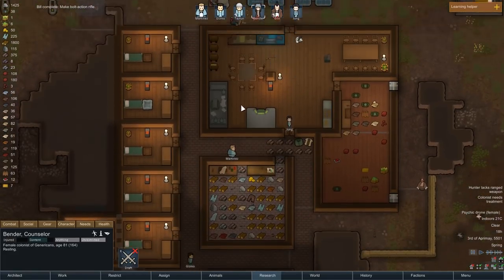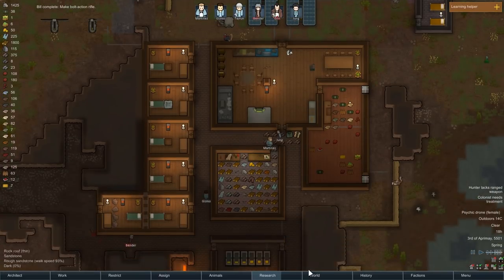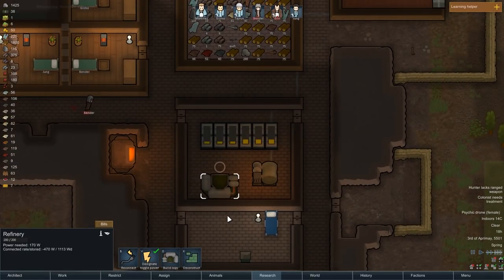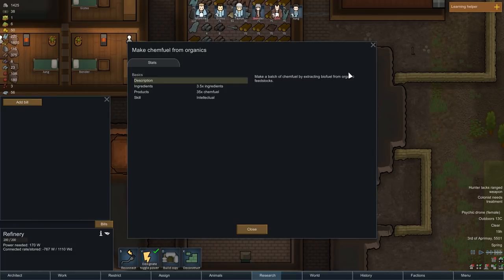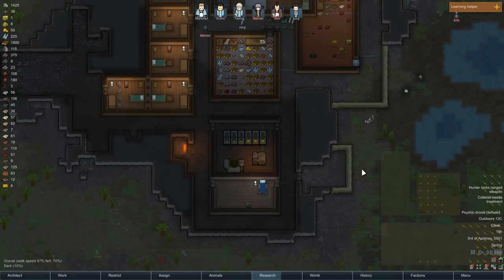The bolt-action rifle is now complete. Finally, we can go ahead and equip the bolt-action rifle — which is awful, apparently. It does say awful, but hey-ho. We now have our refinery, so bills — add bill — make chem fuel from wood. You can make it from organics as well, but I don't know what that would be. So I'll say make chem fuel — we'll do ten times — and we'll see how much chem fuel we've got.